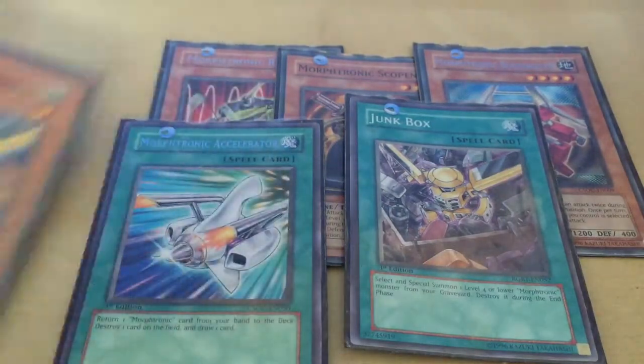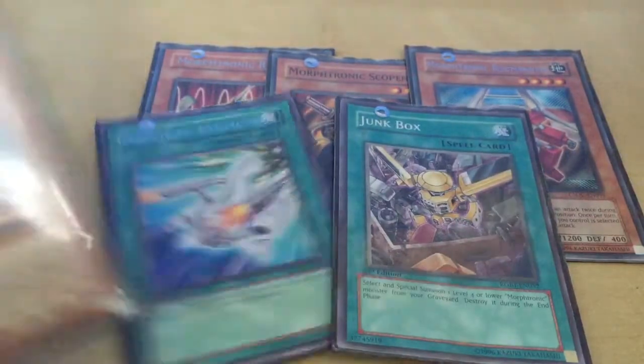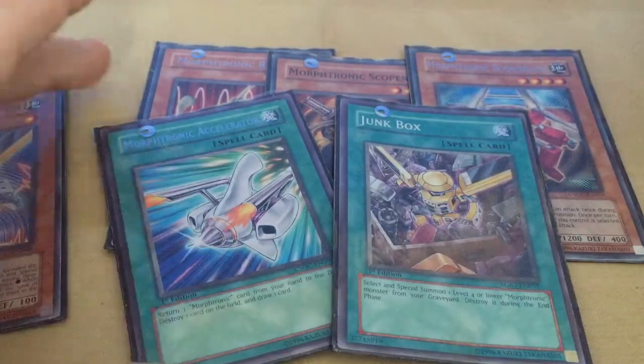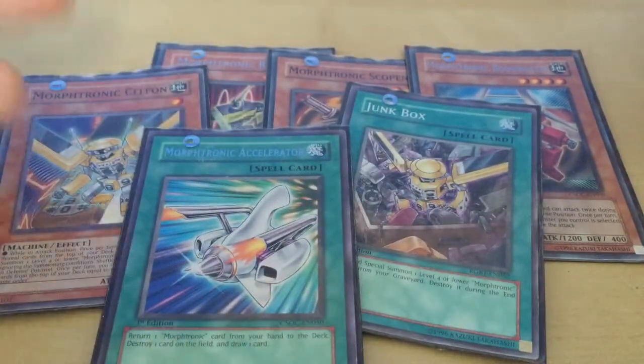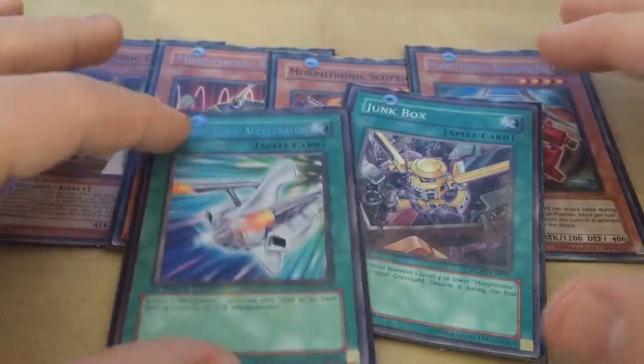The only time I find it useful is if I open with 2 cell phones and a machine duplication. I activate it, return 1 of the cell phones, so now I've got 2 in the deck for when machine duplication opens up. Which means I get a pop of something, then I can summon out one cell phone, machine duplicate it and get 2 more. So it sort of clogs the hand, but also it can declog the hand.